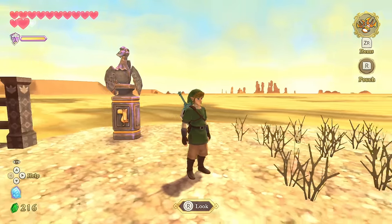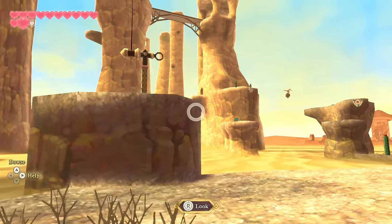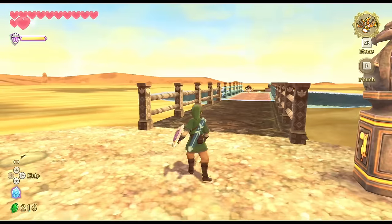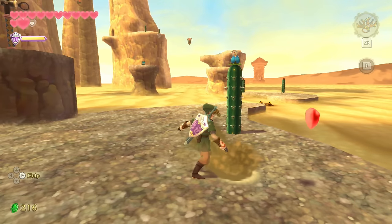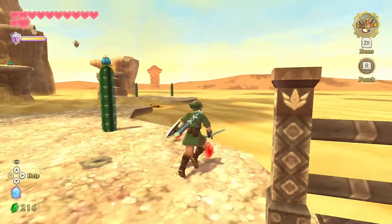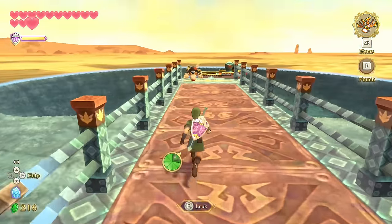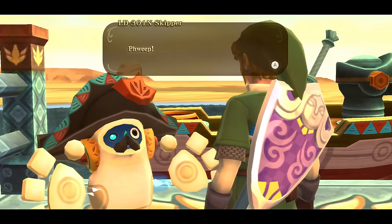Hey everybody, welcome back to Zelda's Play Skyward Sword HD. Last time we explored Skipper's Retreat in the middle of the Lanayru Sand Sea, one of the coolest areas in the game. We got our sea chart and now I suppose we set sail again to find what else existed in the Sand Sea.